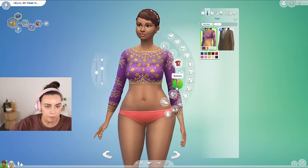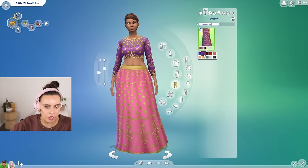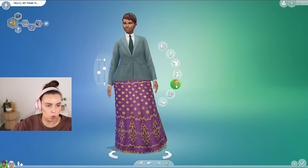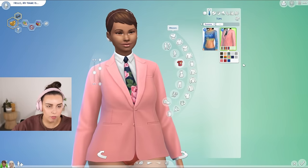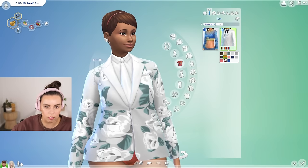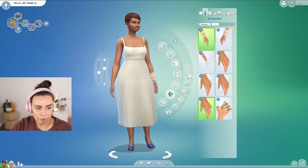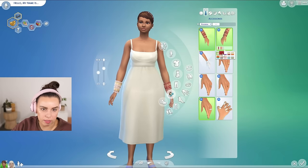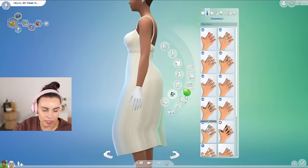We have this gorgeous crop top that goes with a matching skirt — a two-piece number, and it's quite nice having those two different colors. Then we have a suit jacket for female body types — really cute, love the suit moment. We've got lots of fun florals on this jacket too — great jacket. In terms of accessories, there are these bracelets which I assume are for the Indian-inspired brides — very gorgeous. And we do have a pair of gloves — though it looks like there's a little glitch with the nails.